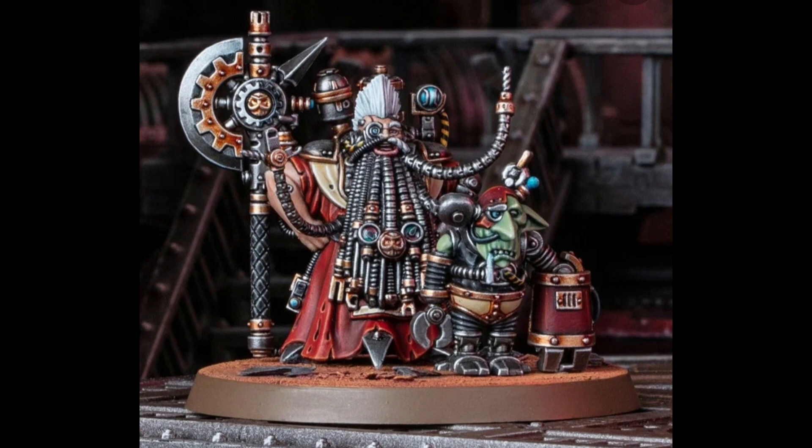Alongside him is his arch nemesis — the Black Gobo. No White Dwarf miniature is complete without the Black Gobo, and there he is in all his glory. Although he doesn't look like he's got much glory at the moment — he's clearly been lobotomized and mind-wiped, kitted out with all sorts of bionics. Looks like he's got some sort of power claw, and I love the robot-style body.